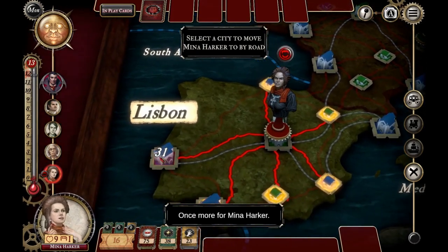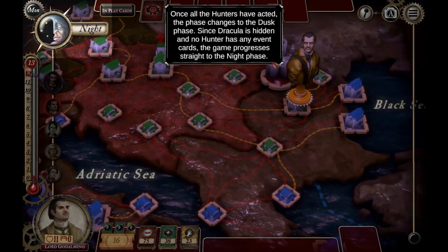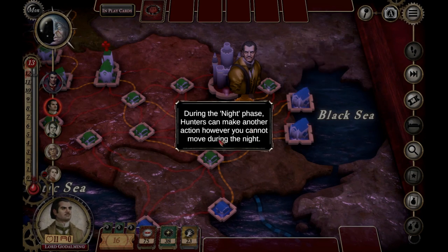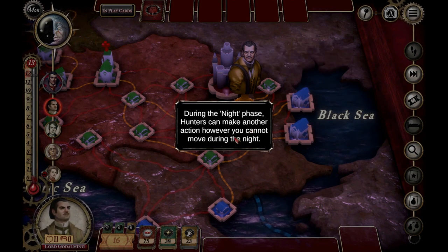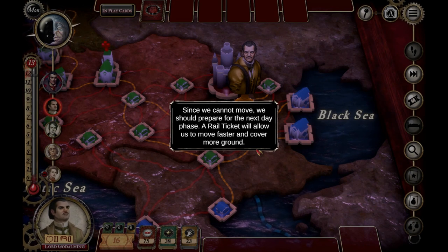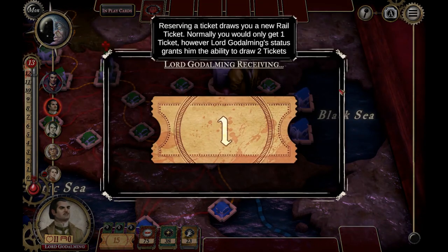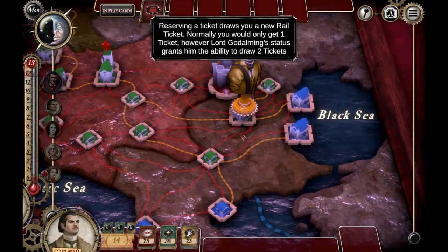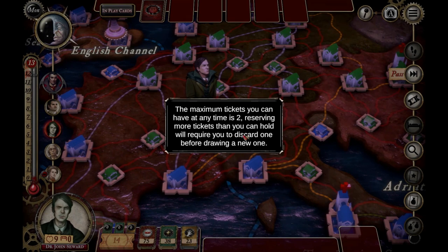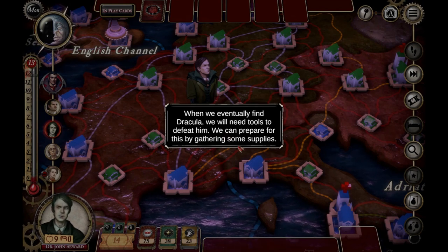Once all hunters have acted the phase changes to dusk. Since Dracula is hidden and no hunter has event cards, the game progresses to the night phase. During night, hunters can make another action but cannot move. Since we can't move, we should prepare — a rail ticket will allow us to move faster and cover more ground. Let's reserve a ticket: Lord Godalming got one and can move two squares. Maximum tickets you can hold is two; reserving more than you can hold requires discarding one first. We can also gather supplies to prepare for when we find Dracula — a bit like a zombie game where you have to tool up first.